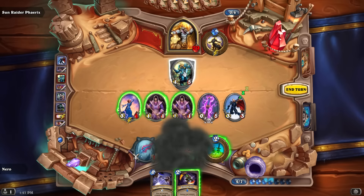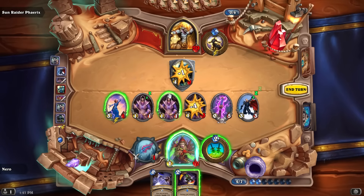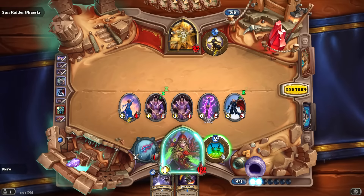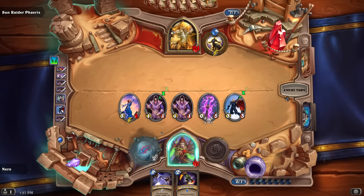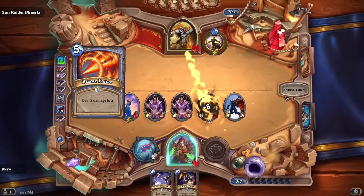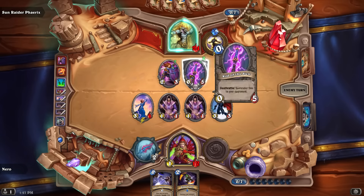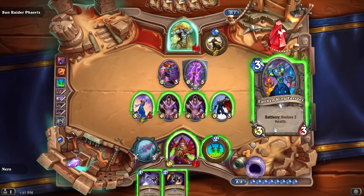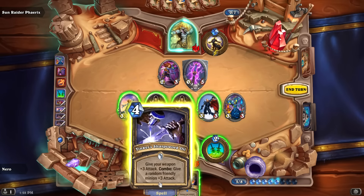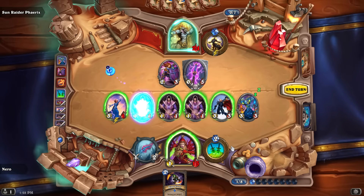Hit with Eviscerate, trade the Violet Apprentice in. Get a new dagger to maybe Tinker with next turn. He's got Flamelance and takes back the Rod. That triggers our combo which gives a buff — hopefully not to his guy. Not bad — I don't want to waste my weapon on a small target.